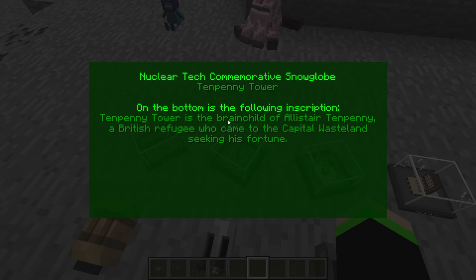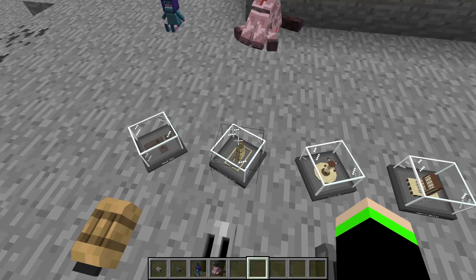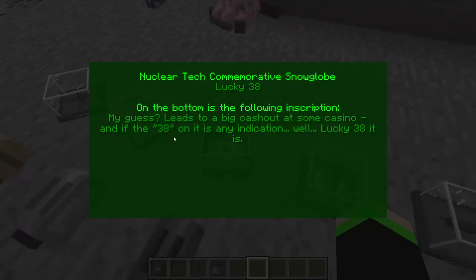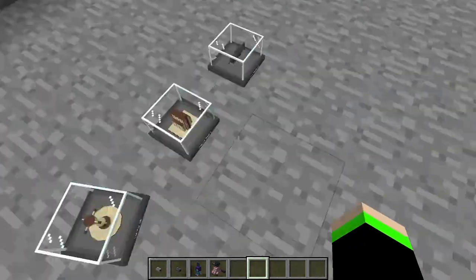We have Tenpenny Tower, which we accidentally clicked on. Tenpenny Tower is the brainchild of Alistair Tenpenny, a British refugee who came to the capital wasteland seeking his true fortune. Isn't that so nice? Then we have the Lucky 38. My guess leads to cash out at some casino — if the 38 isn't one that is any indication, well, Lucky 38 it is. Nice.